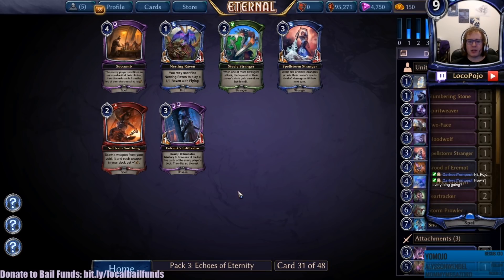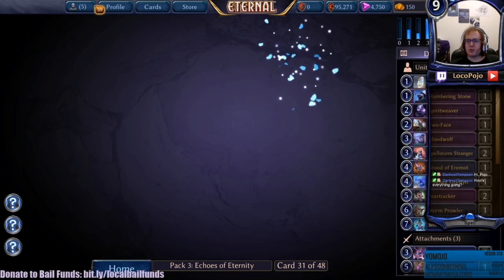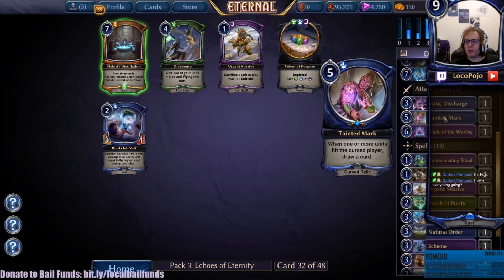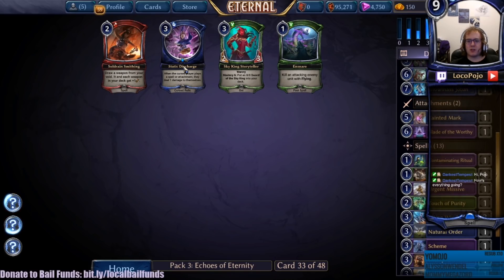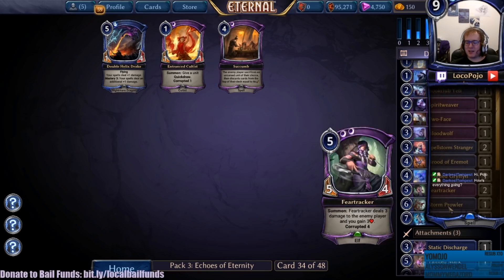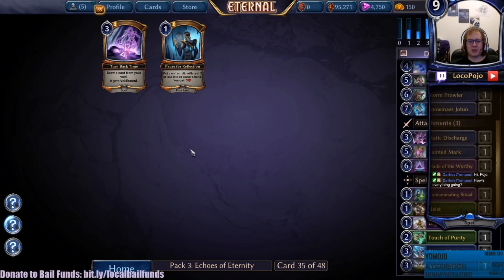Nesting Raven - don't really care. Founder Xenital Trader - I think Spellstorm Stranger and Nesting Raven are the two choices. Nesting Raven's good as a one drop but we've already got two good one drops so we'll stick with that. Urgent Missive, Book Club Yeti - Book Club Yeti can trigger off of three cards and they're pretty good ones. Static Discharge again - okay, maybe we'll take some. Succumb - I'm getting a lot of succumbs. Are succumbs any good? I'd assume not. Double Helix Drake is still a pretty terrible card - I don't have any items that help it out, so I'll take the succumb.